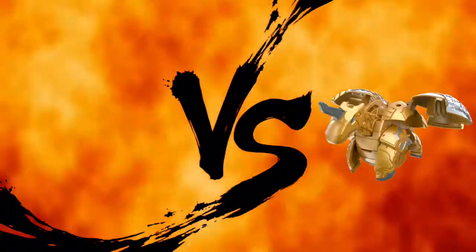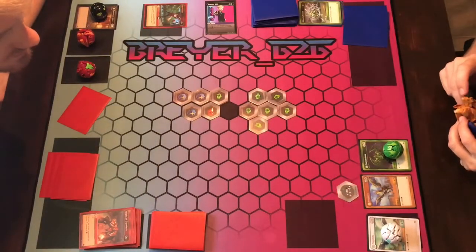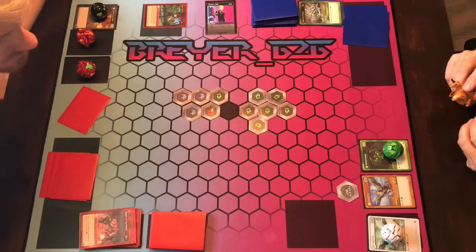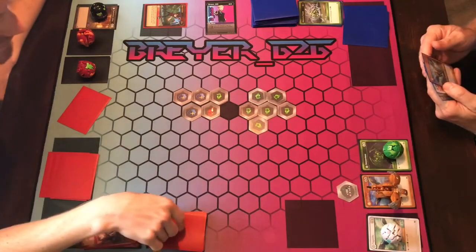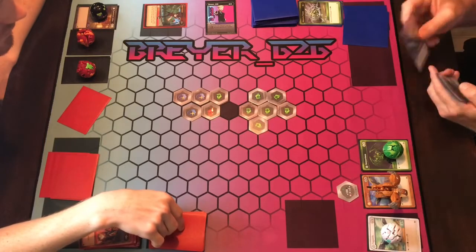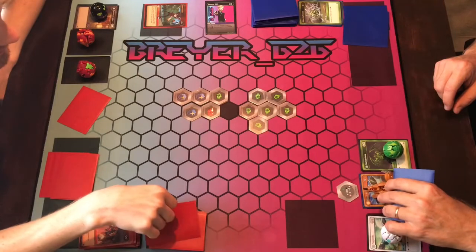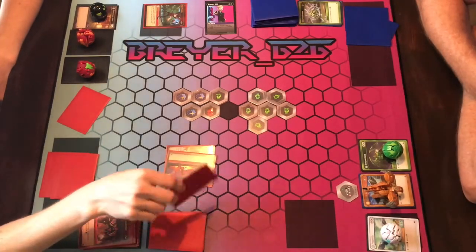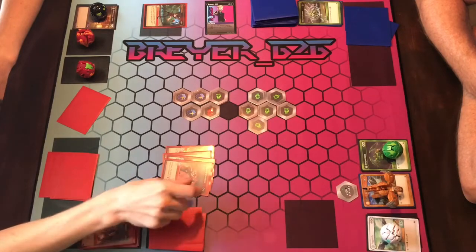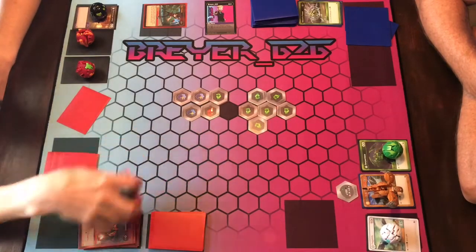Three, two, one — Bakugan Brawl! You cannot re-roll. That would be four — four, that's all you get. But I can evolve them. Go ahead and evolve for three — four, three. Four, six. Six damage: one, two, three, four, five, and six. Plus all my Hyper Serpentees.